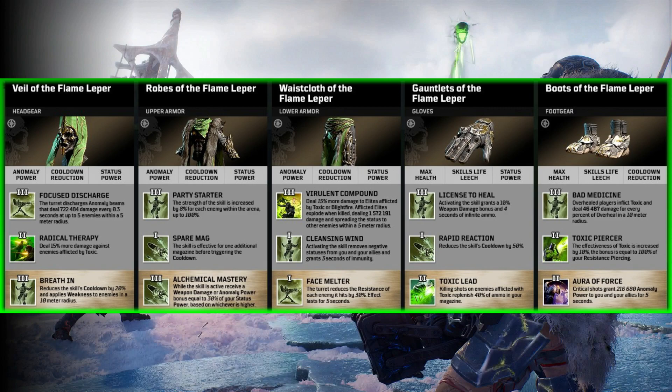The Gauntlets of the Flame Lepper have Licence to Heal as the tier 3 — activating the skill grants a 10% weapon damage bonus and 4 seconds of infinite ammo. That's pretty cool; infinite ammo can really help out and probably means you could choose a few more weapons for this build. Rapid Reaction reduces the skill's cooldown by 50% for your Blighted Rounds. And Toxic Lead — a really good one to have on any Technomancer — killing shots on enemies afflicted with Toxic replenishes 40% of your ammo in your magazine. Lastly, Boots of the Flame Lepper: tier 3 Bad Medicine — overhealed players inflict Toxic and deal damage for every percentage of overhealing in a 10m radius. Toxic Piercer increases the effectiveness of Toxic by 10%, with a bonus equal to 100% of your resistance piercing, so you might have to go a specific skill tree route.